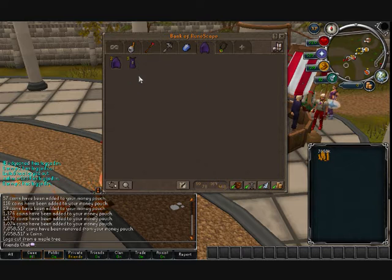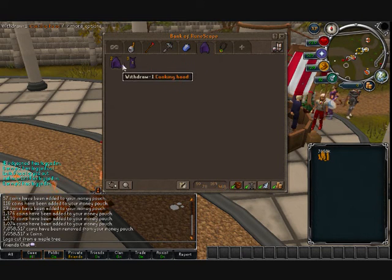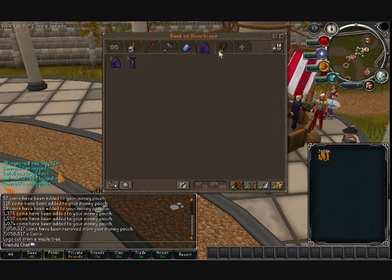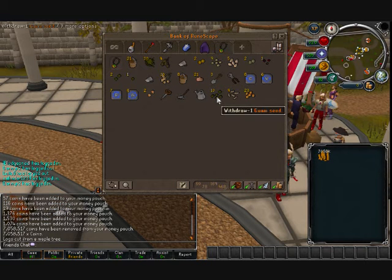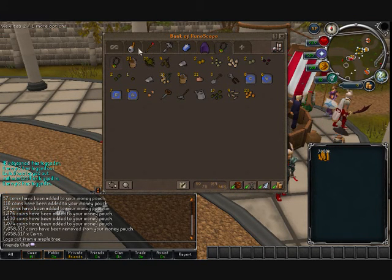Next tab is my skill cape tab - look how many there are. I have so many 99s it's just unreal. The cooking cape is purple so it's pretty cool, but hopefully I'll get some more capes to fill out this tab soon. The next tab is my farming tab - I recently started farming and then stopped because I couldn't be bothered, but I will start it again since it's good money. Just some random stuff in there.